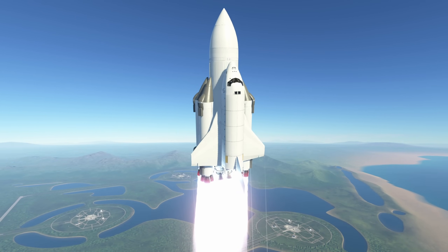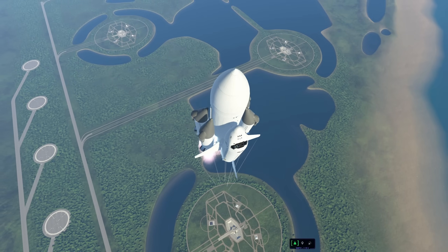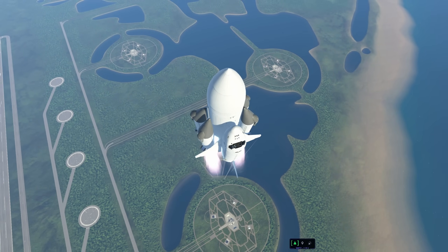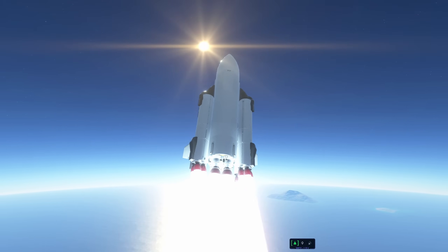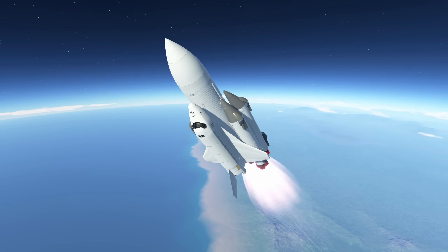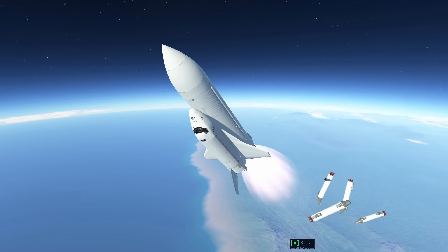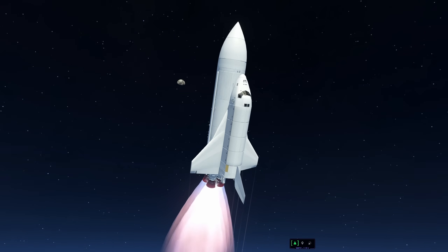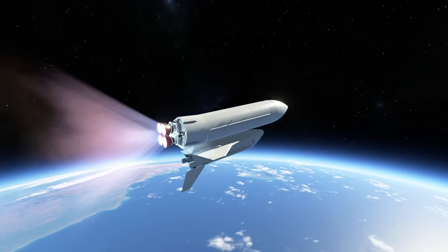As you might have known already, the Energia was the carrier rocket for the Buran shuttle, and it was quite capable. It was capable of sending up to 100 tons into low Earth orbit, at least if the payload had the capacity to do the orbital insertion itself. Curiously, it required the payload to be mounted on the side because there was no fairing on top — which was all fine and dandy for a shuttle copy, which the Buran obviously was.